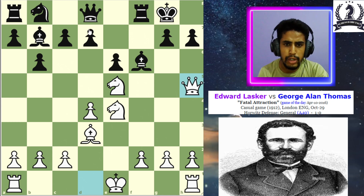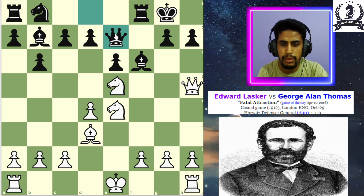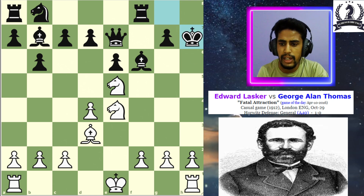His opponent plays queen to e7, which is a horrible move and a big blunder. Because after this move, Lasker plays a brilliancy and sacrifices his queen on the h7 square. Now after king takes queen...